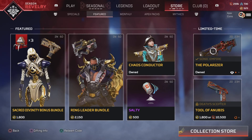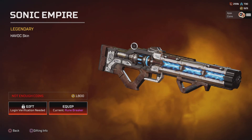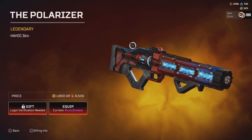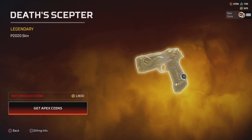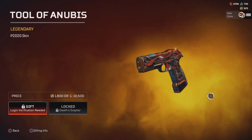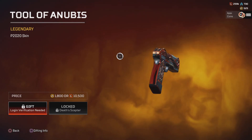And then our limited time items: we have the Sonic Empire for the Havoc, and then the Polariser. And for the P2020, we've got two options — I think the red looks better out of the two, actually.